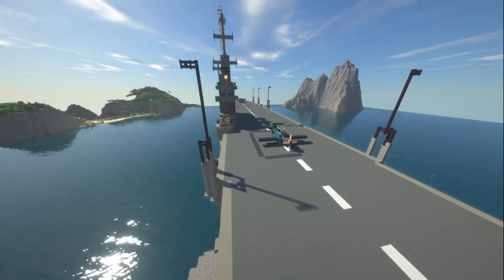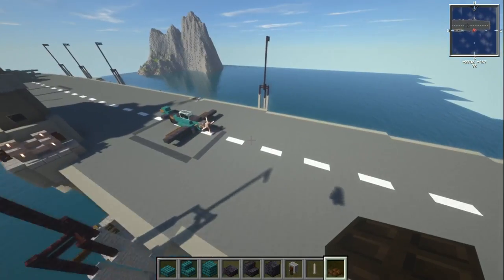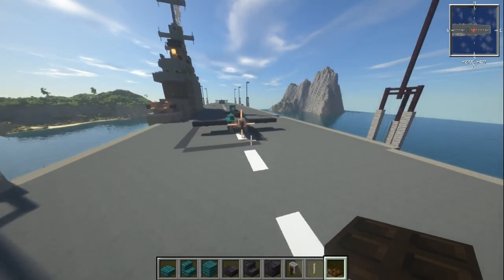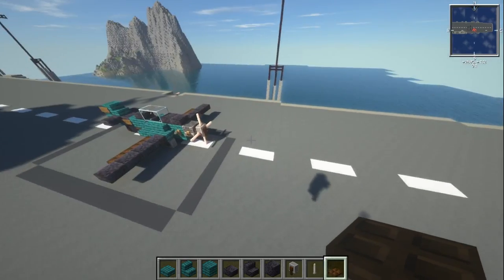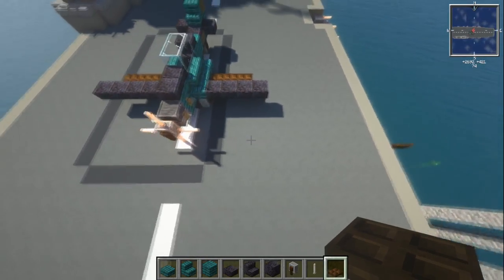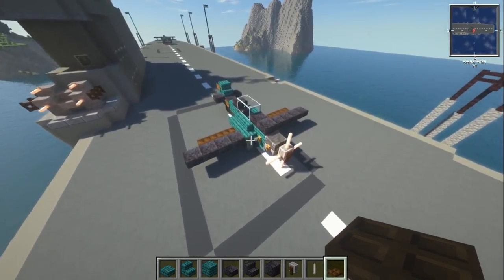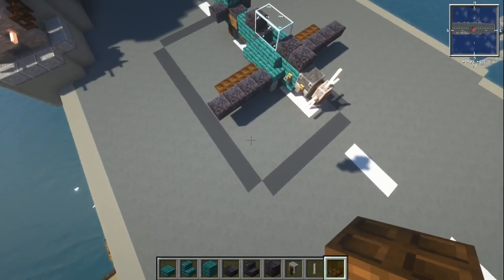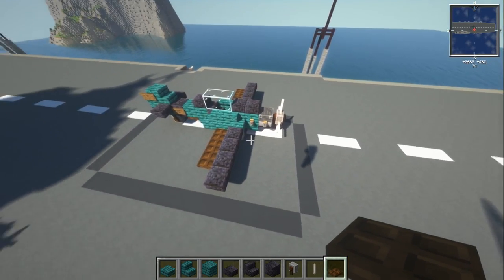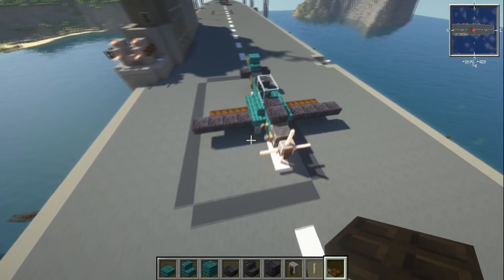Here I am on the aircraft carrier HMS Unicorn, a British aircraft carrier during World War 2. This actually did have some Sea Fire versions, which are the carrier-based variant of this aircraft. This is where we're going to be building it. In total it is 11 blocks wide at the wingtips, and it's also 11 blocks long as well. I'm going to do two variants of this — the Spitfire and the Sea Fire — which are exactly the same whether in flight mode or takeoff mode on an aircraft carrier.